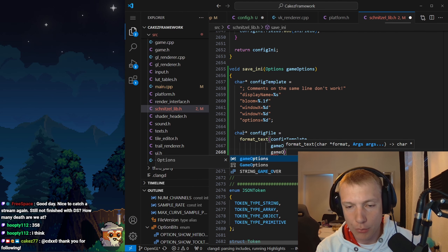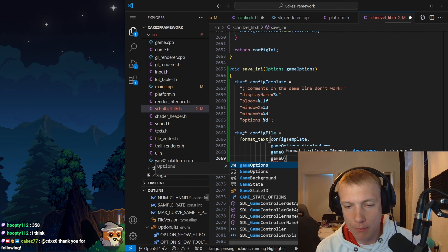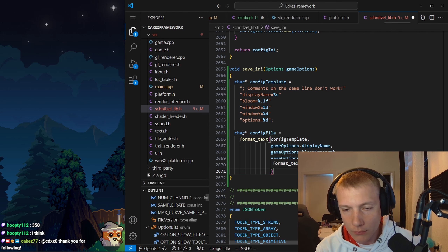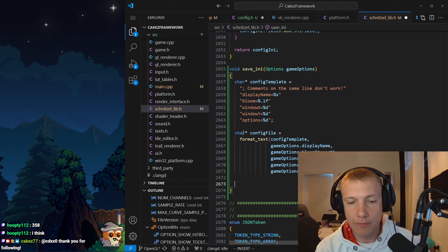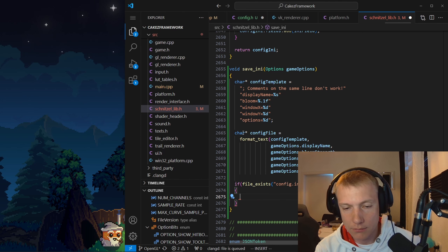This is the config template at the moment, no comments at all, maybe a comment at the top that says: comments on the same line don't work like this — that's the idea. And then if someone changes the config, if someone writes a comment into the config like 'test', that will be deleted because I'm not storing that, I'm just storing the options. So if you write a comment in the config for yourself, I will overwrite it. Is that bad?